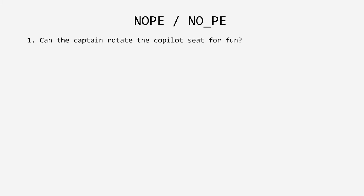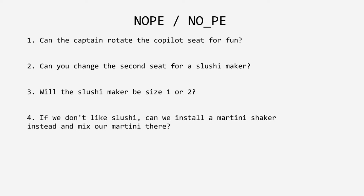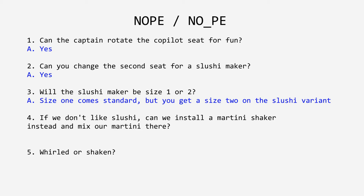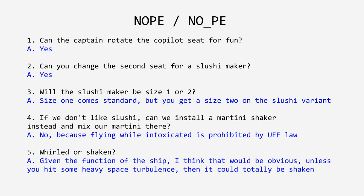Okay, except for that one. Nope Nope asked: can the captain rotate the co-pilot seat for fun? Can you change the second seat for a slushy maker? Will the slushy maker be sized one or two? If we don't like slushy, can we install a martini shaker instead? The answer is yes, yes, size one comes standard but you get a size two on the slushy variant, and no — because flying while intoxicated is prohibited by UEE law. Unless you hit some heavy space turbulence, then it could totally be shaken.